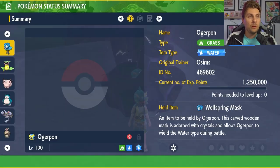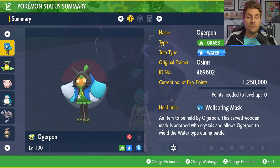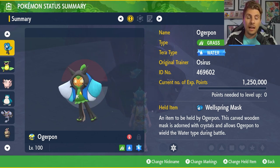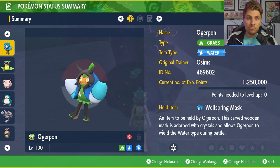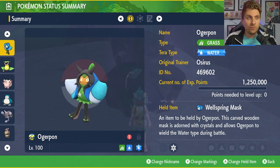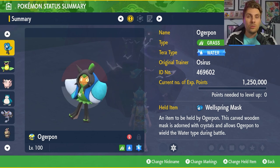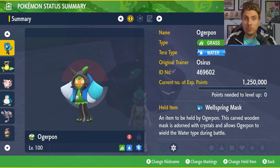The first Pokémon we're going to start off with — probably no surprise to a lot of you — is going to be Ogerpon. It is a very flexible Pokémon because it has access to its masks: the Wellspring Mask, the Hearthflame Mask, and the Cornerstone Mask, which give it the ability to turn into a Water-Grass, Fire-Grass, and Rock-Grass Pokémon. Without any mask attached, it has its default Teal Mask form, but that then opens the door for you to have a held item.